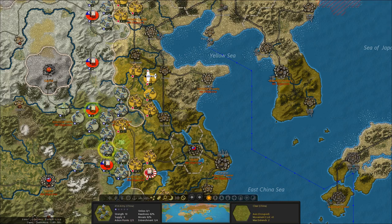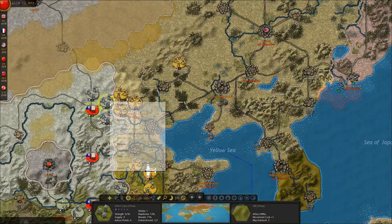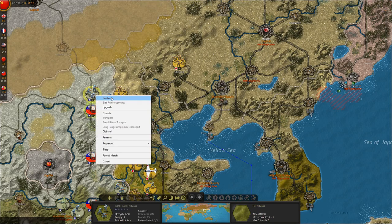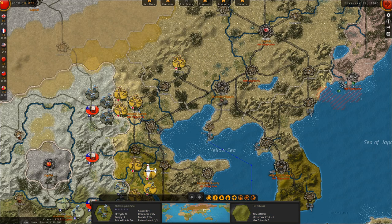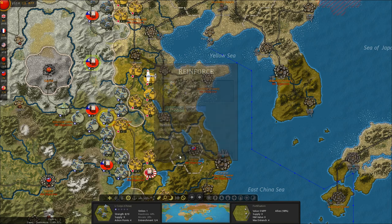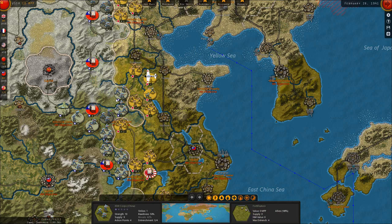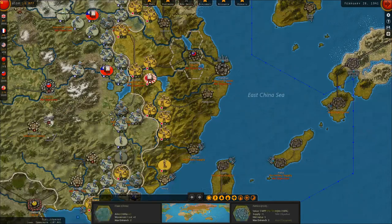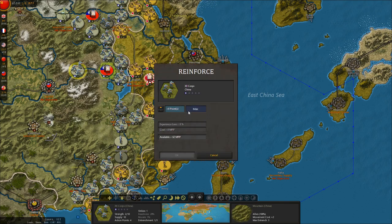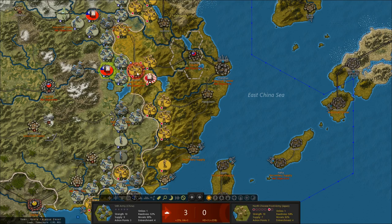There's still a problematic Japanese army we have to deal with. In the north, we just reinforced these guys and hope the bad weather slows things down. We just rebuilt an entire corps west of Yichang — that's a good result for us.